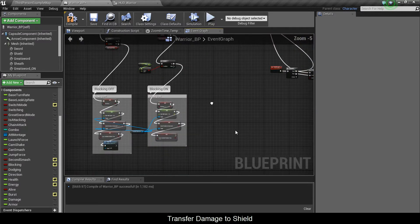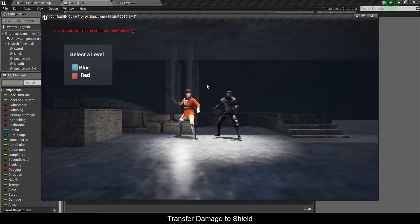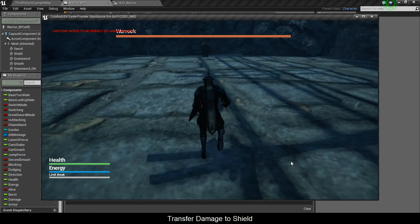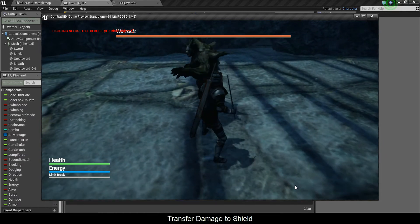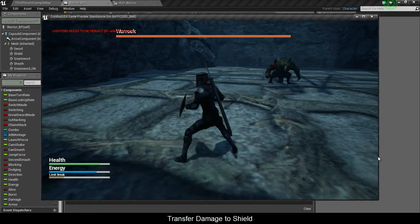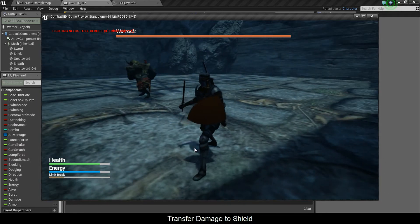So I can keep blocking, but I'm going to start getting hurt. In another segment, what I can do is you should automatically exit that mode when your energy level reaches zero. So let me just check this out first to see if my energy recharges. Yep, it's going up slowly. So in the next segment, I'm going to automatically deactivate shield mode when we don't have enough energy.